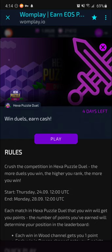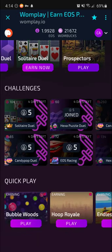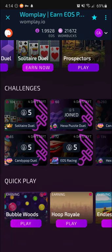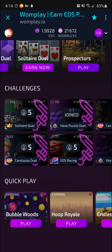I've been playing Hexa Puzzle Duel a lot — I've lost more than I've won, full disclosure. If I didn't lose as much I'd probably have more than two total EOS here. And lastly you have Quick Play options where you just launch the game and play. You can earn 10 Wombux per session, up to 10 sessions per game, so you can earn 500 Wombux per game per day if you go through it quickly enough.